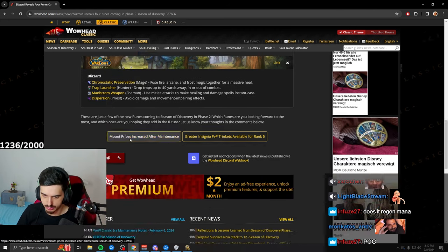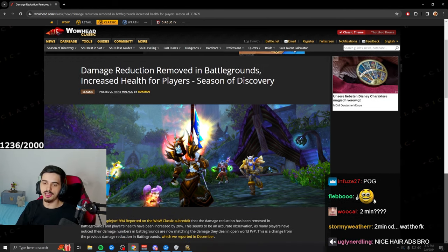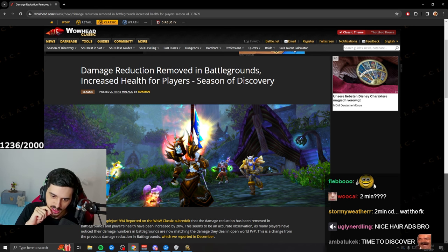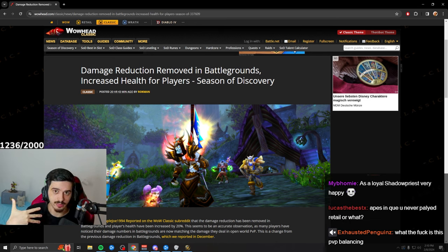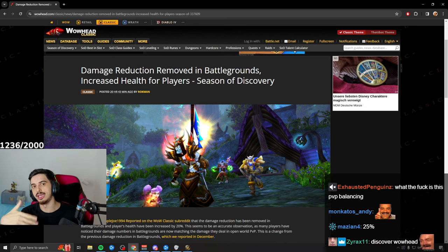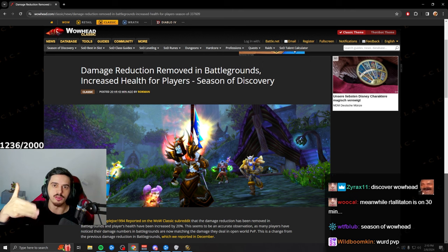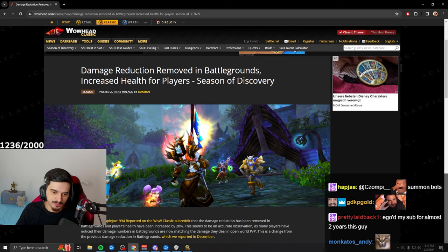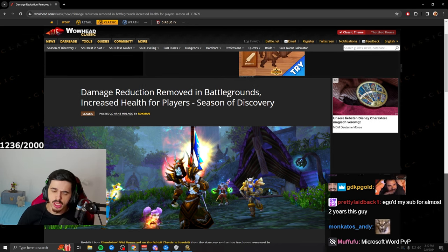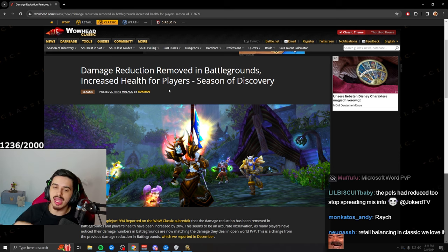Previously in Warsong Gulch there was a hidden buff making all players take 20% less damage. So if you'd throw a Lava Burst for 300 damage, it would only hit for 240 — which hurt some classes more than others. If you're a healer, your healing stays the same so you feel more powerful, while Warriors get less rage. That hidden damage reduction is now gone.